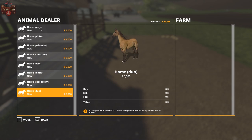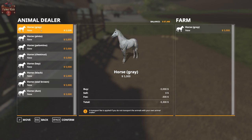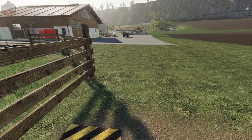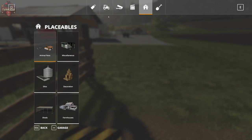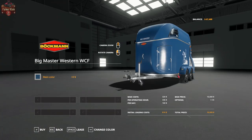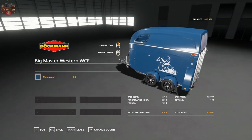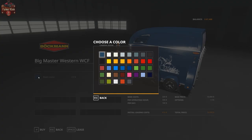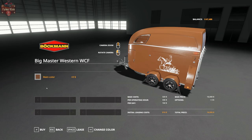We have various horses: gray, pinto, palomino, chestnut, bay, black, black steel, brown, and dun. All these horses are basically the same — just visual differences. A gray horse is five thousand dollars, and three hundred dollars is the fee to have a horse brought to the farm. Or we can buy it at the animal dealer, but we'll need a special horse trailer — the big Master Western horse trailer holds two horses.